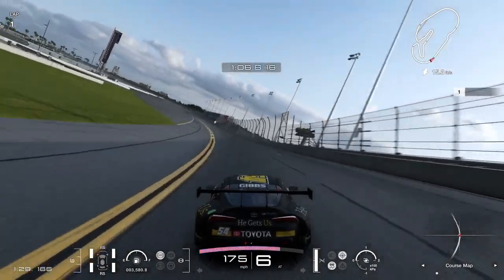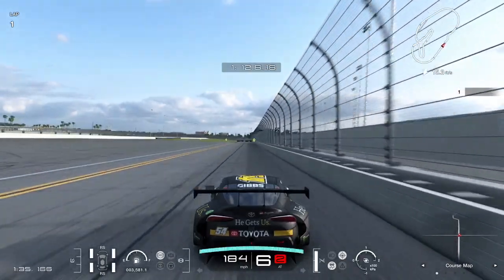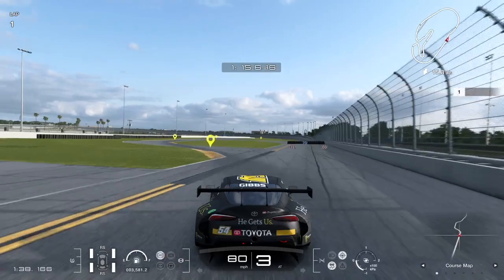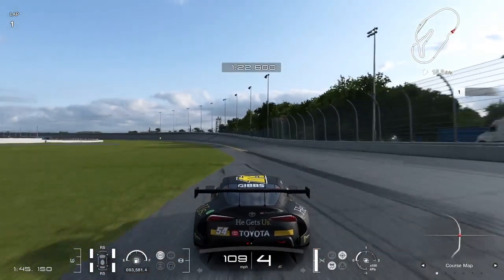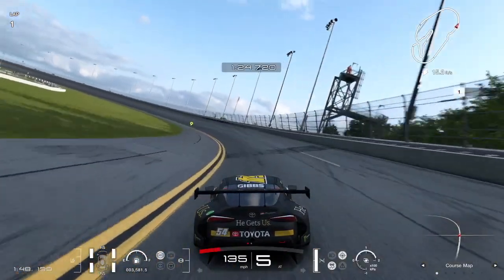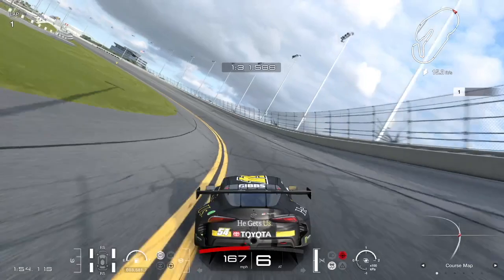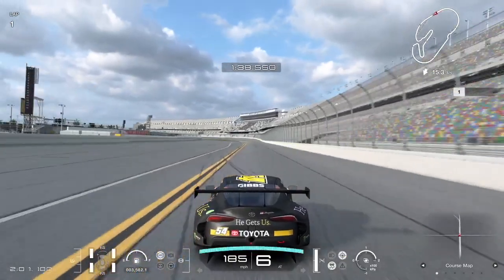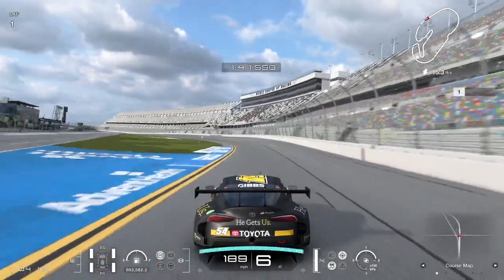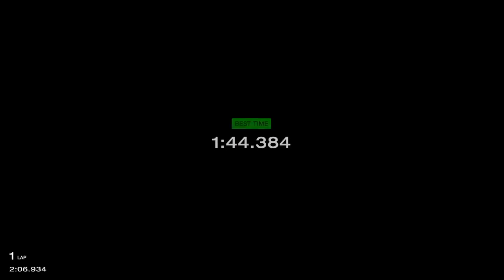We've got 45 seconds to get around this track and beat that lap time. I think it's doable — the GT500 Supra was at about 1:07 so this car definitely has a chance to move up the board. Here we go through the banked turns three and four of Daytona Oval — looking good here.